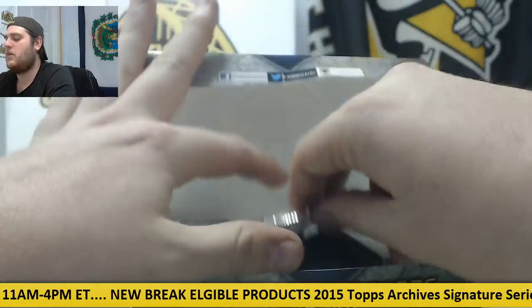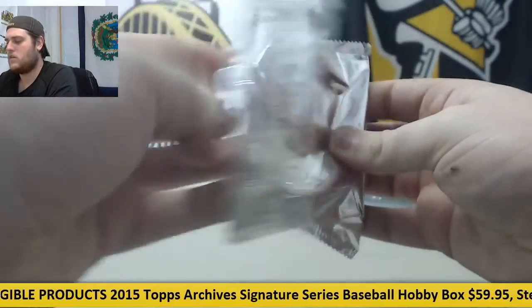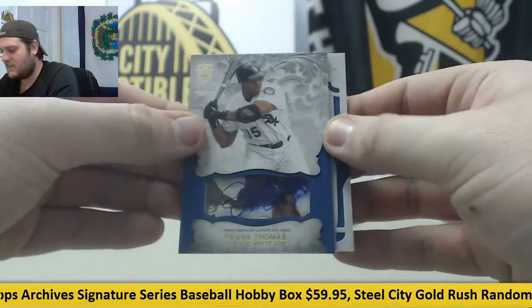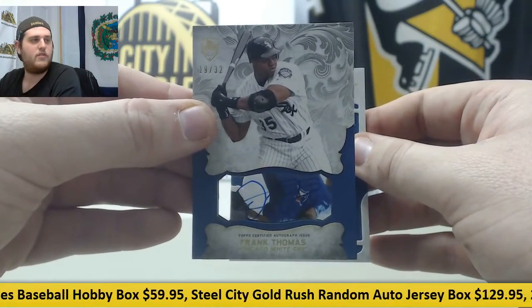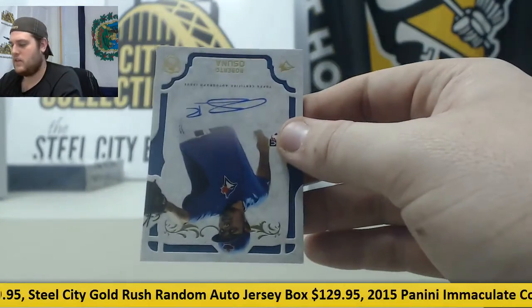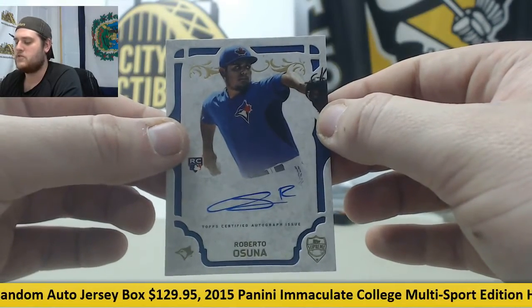And the last box, plus we've got to do the Frank Thomas jersey. For the White Sox — Frank Thomas, numbered 19 of 32. That's fitting! And for the Blue Jays — Roberto Osuna rookie card auto.